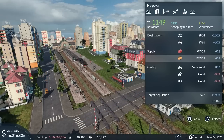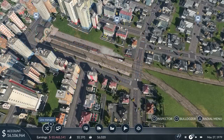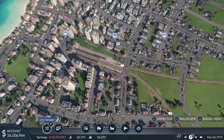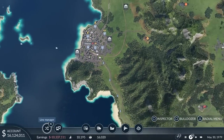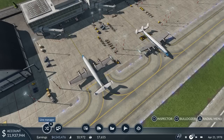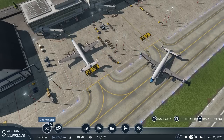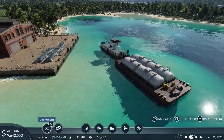Over time, this will affect the city's growth positively. When the value for production, shipping and transport of an industry is above a certain threshold, the industry will start to grow to the next level, allowing it to produce more cargo. On the other hand, industries which are not served by the player may close and disappear over time. For longer distances or across large lakes or the ocean, planes or ships might be a good solution to connect industries and towns.